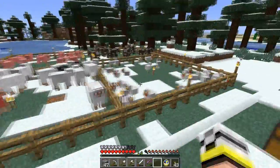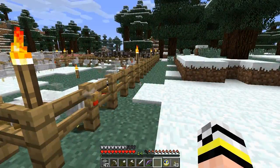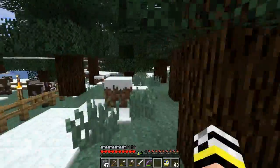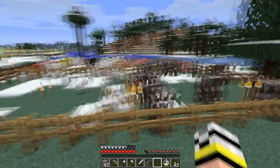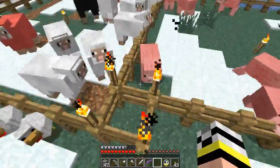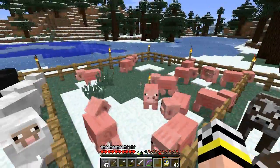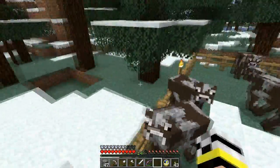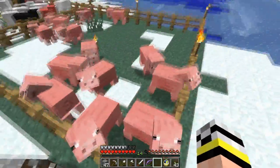We need food. So our options for automation are... my throat seems to have been playing up. Anyway! We have the options of farming our chickens, our cows — I almost called them ducks for some reason, even though not even the chickens are ducks — or our pigs. I think the cows are annoying me most right now, but they're two blocks high, which would mean we'd have to make everything two blocks high. That'd be annoying. Let's do the pigs.